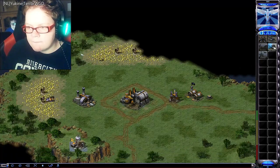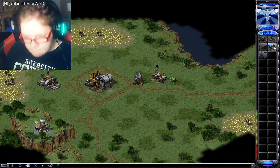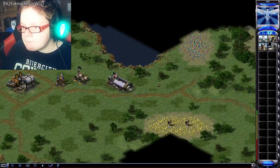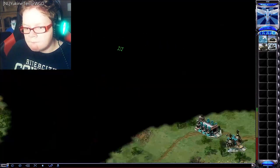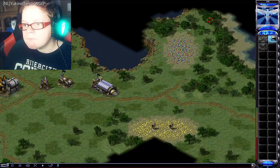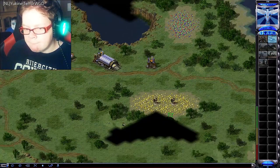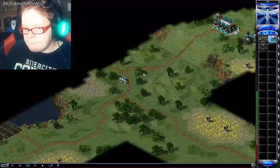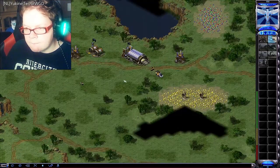Oil refinery captured. Acquiring additional resources. Construction complete. Structure sold. Building. New construction options. Building. Construction complete. Building. Construction complete. Beacon detected. Building. Construction complete.